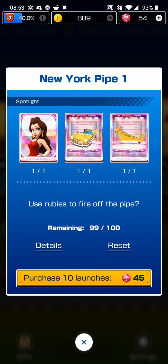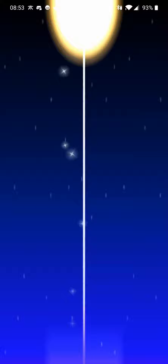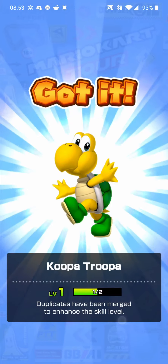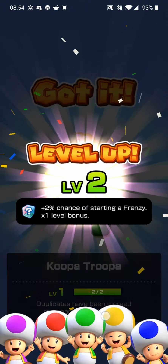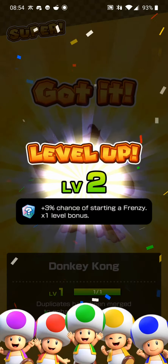There are three items on Spotlight right now, but I'm just going to purchase 10 launches from the pipes — of course it's a pipe, because it's Mario. Let's see what we get. Hopefully something really rare. We got Baby Peach — oh, that's so cute. We got Koopa Troopa, which leveled halfway up to level two. Once you get more of the same one it levels up. We got the Peach Parasol — I think that was one of the really rare ones! We really got lucky there.